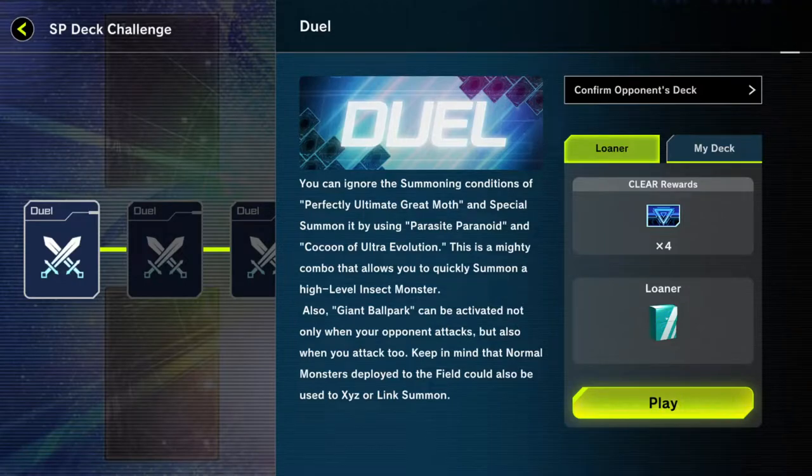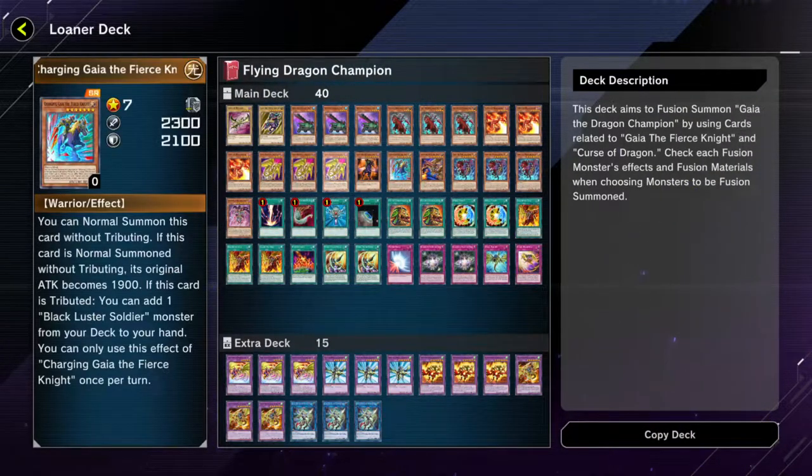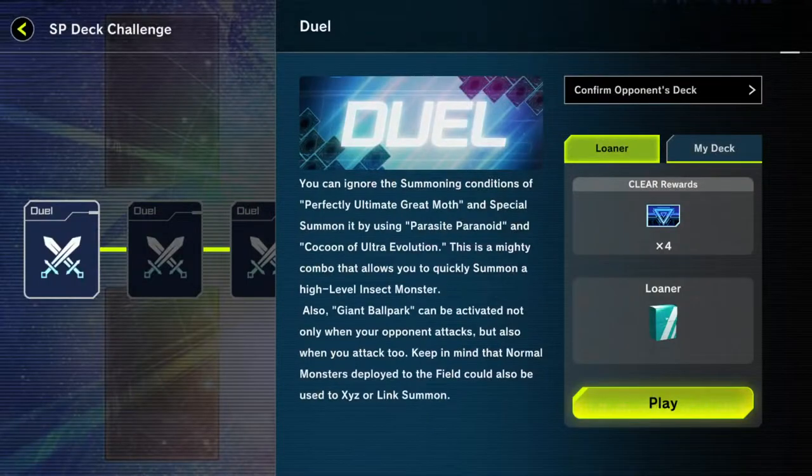For this first one, we're going to go against a deck that has Perfectly Ultimate Great Moth and they're going to be trying to summon it. I think this deck is like Gaia — it's like theme versus theme. And I am going to be doing Loners. I could do my deck — hell no, I'm here for the Loner. Let's go.